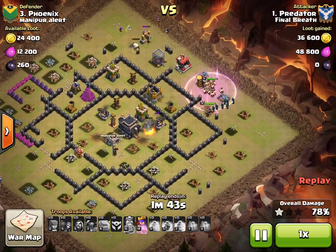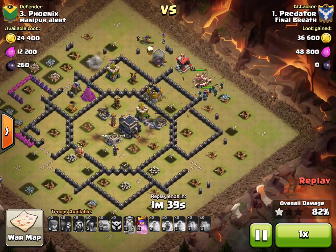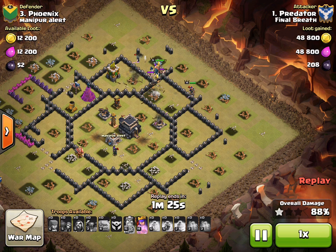As you can see, his troops begin thinning out here. And this is when I began to ask myself — is this going to work out or not? It's sort of close, and if those X-Bows make it, there's no way. But luckily, even though his Queen gets targeted and everything, he's able to activate that Royal Cloak.